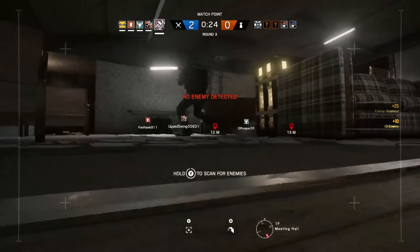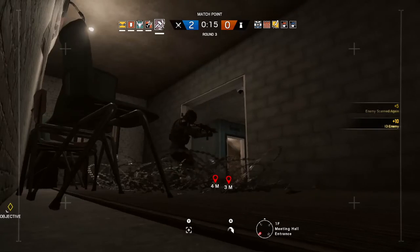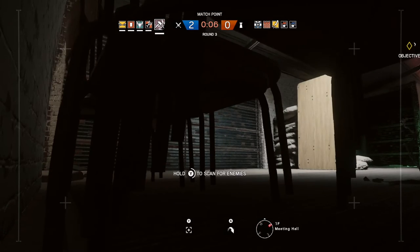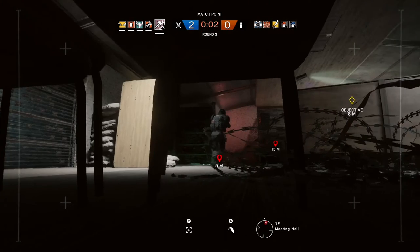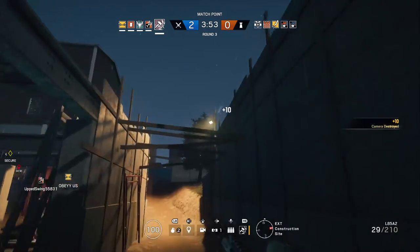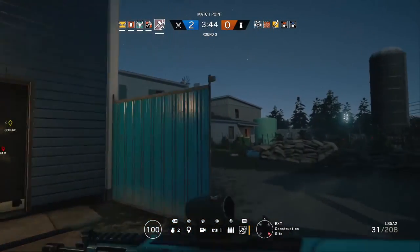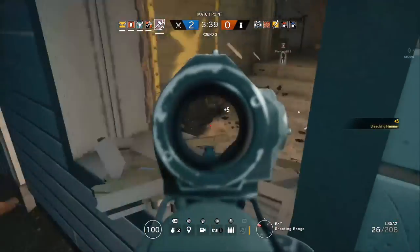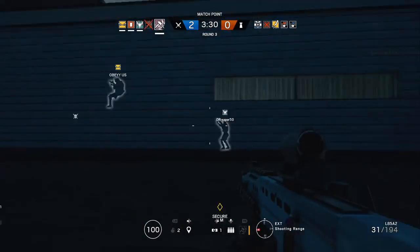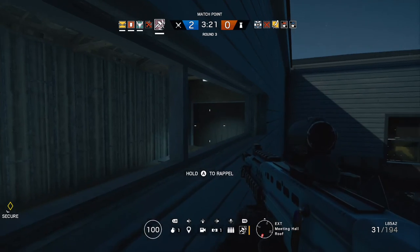Let's see if I can tag all of them with the drone. Got everyone tagged just in time. Now another thing you don't want to do is spam the scan button on your drone, because after a while the enemies can still see where the drone is. When you scan someone, the light on the drone turns red, so they can see that. Got Castle right there — he was camping and didn't think anyone was going to get him. Just be mindful of how you use characters and the way you use them.